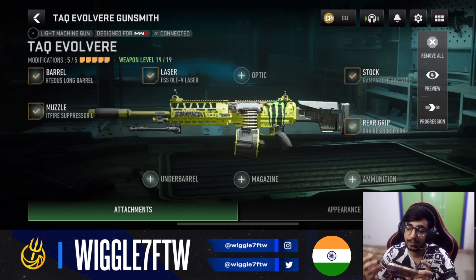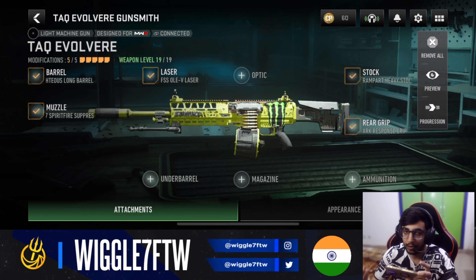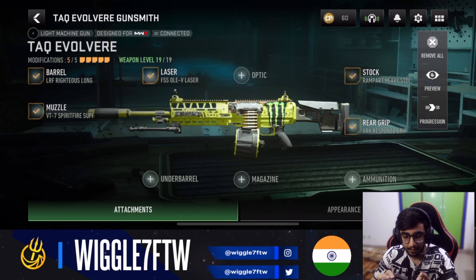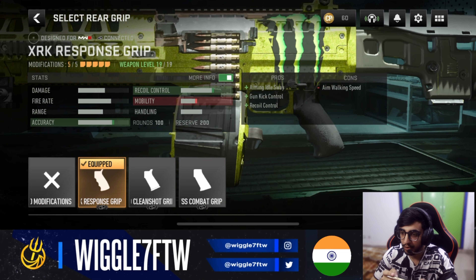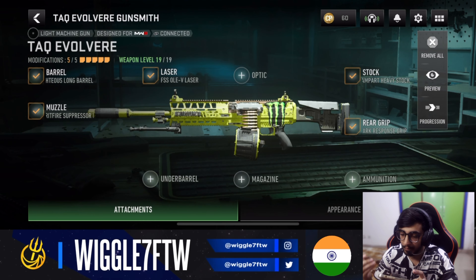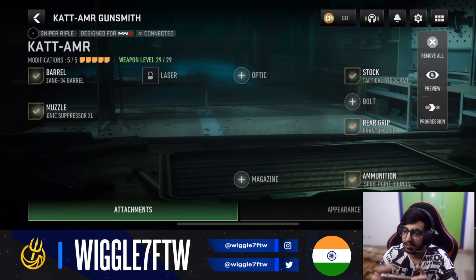Next up we have the TAQ Evolvere, which is one of the broken meta guns in the game — it did get a nerf and the fire rate is lower now, but it still beams and works well at long and mid range. For the loadout: barrel is the Rittler's Long Barrel, muzzle is the VT Speed Fire, stock is the Rampard Heavy Stock, rear grip is the XRK Responsive, and laser is the FFS OWL Laser. If you want to use an optic you can remove the rear grip. Pair it with any SMG or shotgun.